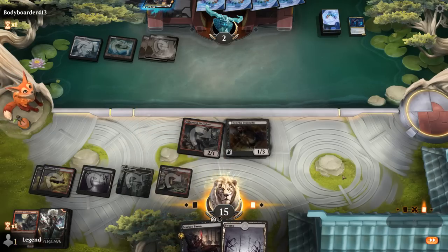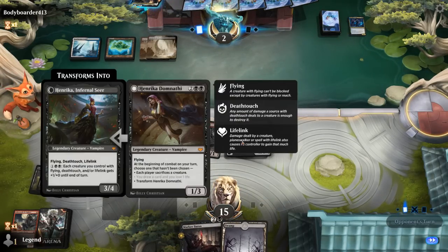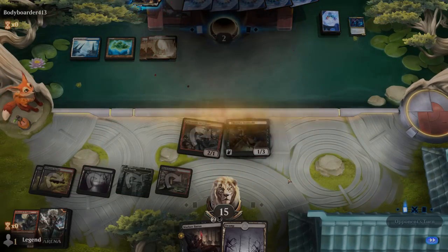Next turn we can play Mark of Baron and see if we can make them sacrifice a creature, or transform instead — and our opponent folds. Awesome, on to the next one.